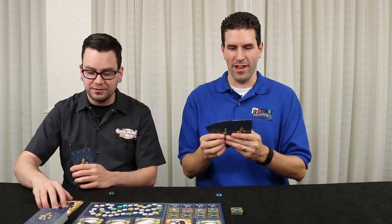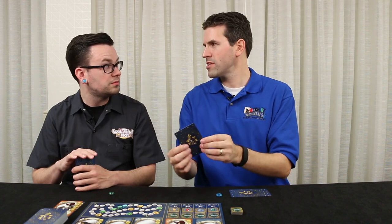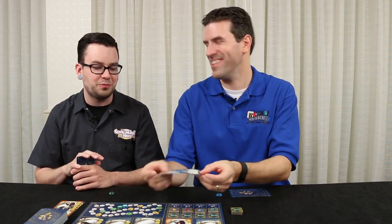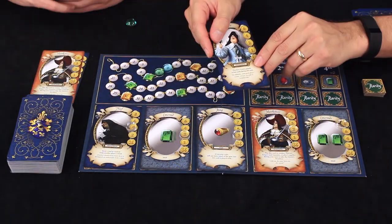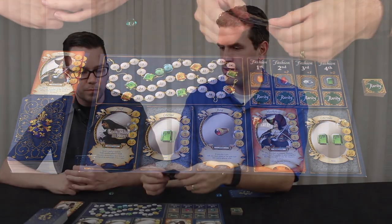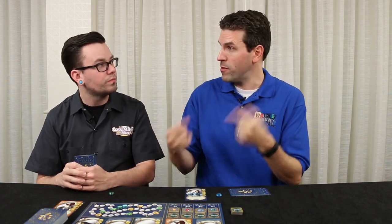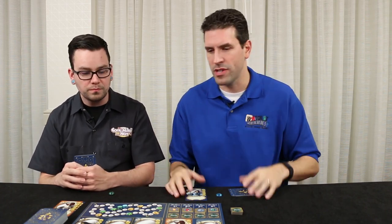I have another influence card — the courtier. This one says you gain three extra pounds to spend during this round. Normally you have 10, so now you have 13. You can't stop that. There are no money coins; you just always have 10 when it's time to buy. So I have 13 to spend.